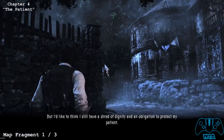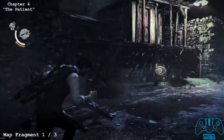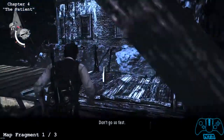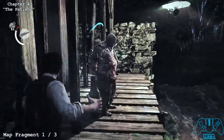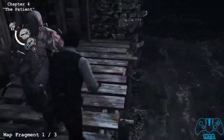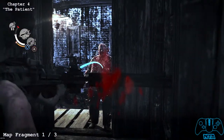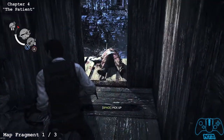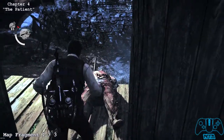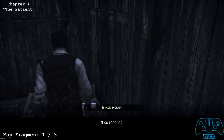Pretty much as soon as you start, go left and go up the stairs and go into the small building. Once you go up the stairs, be careful of the new enemy type that comes out through the door. Once you have dealt with the bad guy, there will be a map fragment inside here. And that's where it's located.